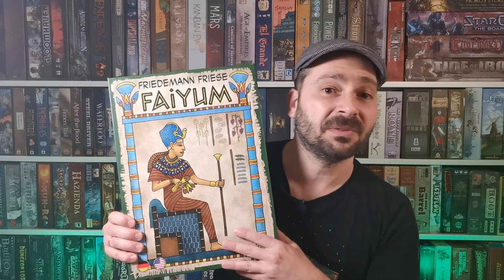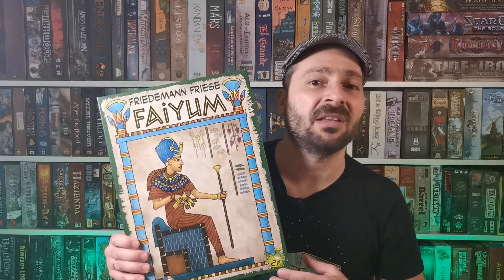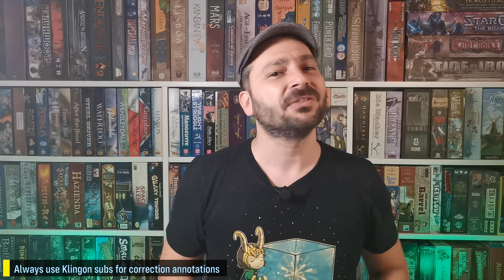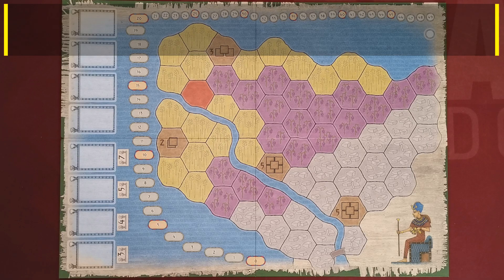Hi folks, my name is Hector Atos and welcome to another explanatory video by Peakyboard Gamer. In today's menu we have the game Faiyum, designed by Friedemann Friese. Friedemann Friese has designed many other famous titles like Power Grid and Factory Manager. However, I think that Mr. Friese has surpassed himself in this one. The game is played with one to five players and uses quite old school mechanics, so let's not lose more time and start.